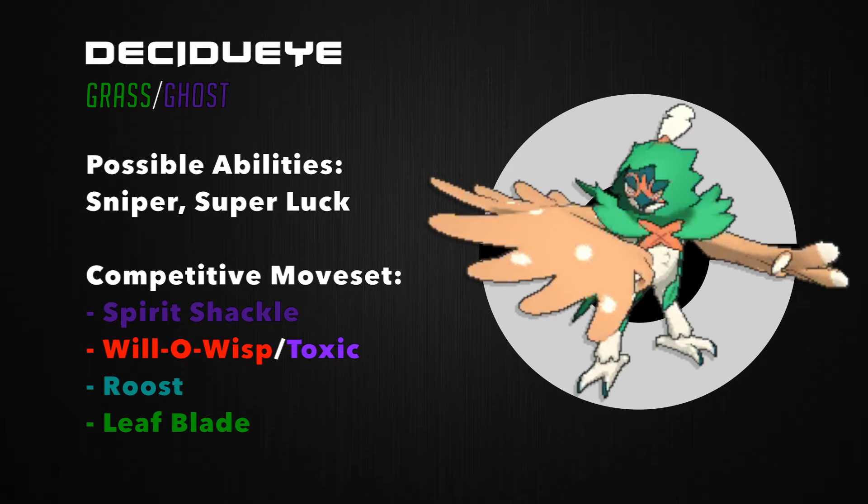Competitively, I'd probably go with Spirit Shackle, Will-O-Wisp or Toxic, Roost, and Leaf Blade. Spirit Shackle simulates the ability Shadow Tag without actually having to have that ability, which is absolutely marvelous, especially if Decidueye ends up being a fast attacker. You could pair Spirit Shackle with Will-O-Wisp or Toxic to force your opponent to stay in and take damage. Roost allows for repeated healing while letting your opponent suffer, and Leaf Blade is there for STAB coverage and critical hits. Decidueye is an extremely exciting Pokémon, and one of the best in recent years.